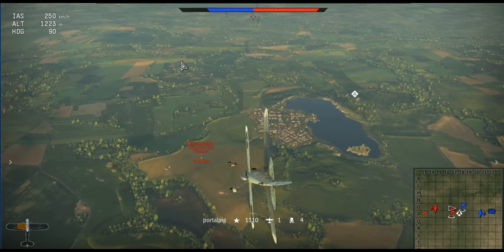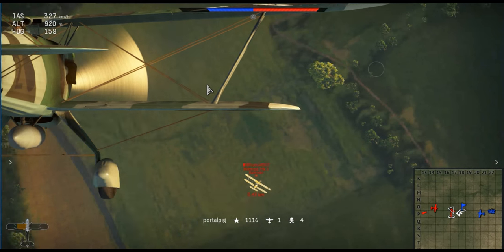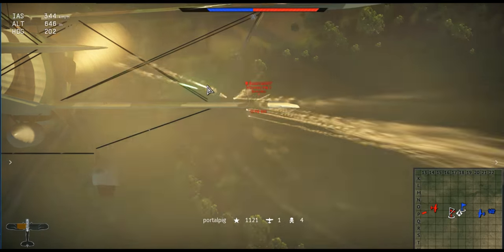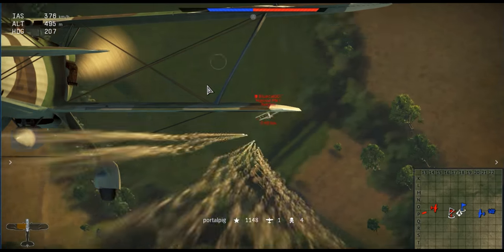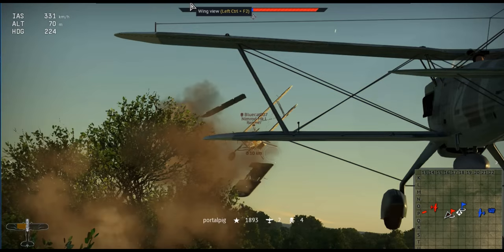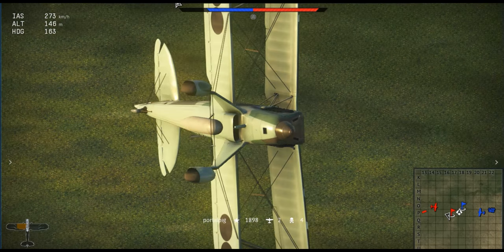Now let us move on to some tactics. Bear in mind, you can do it your way if you find another way that works well for you. Tactic 1: Ground attack targets and take out the first few planes quickly. Go for weaker stuff such as armored cars and anti-air. Tactic 2: Try and fight other biplane fighters. Beware of your energy and speed so you don't stall halfway.